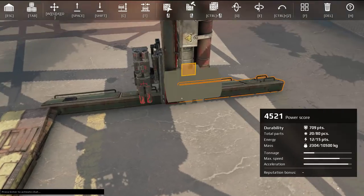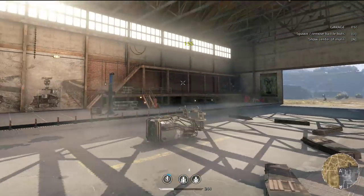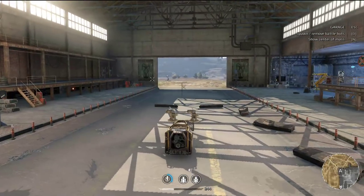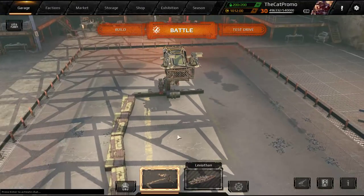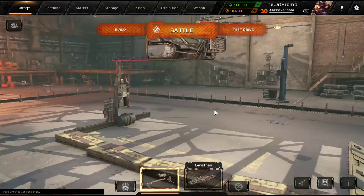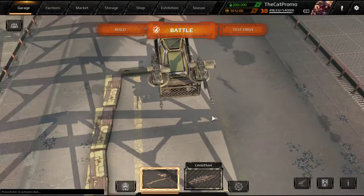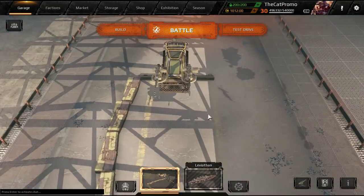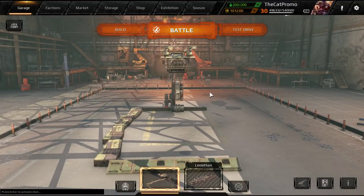There we go — got the little buggy. And that's basically how to make one of these fusions. You can really do whatever you want here, as long as you can manage to fit it in the slot. That will be a separate video, so I'm going to keep it at this for now. Hope you guys enjoyed, and catch you guys all later. Bye!